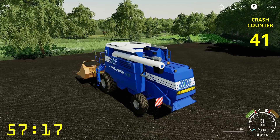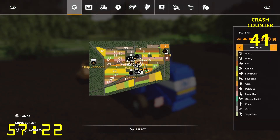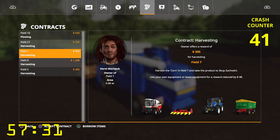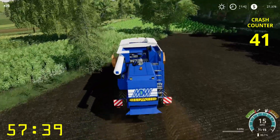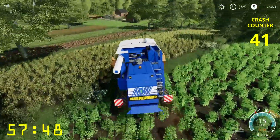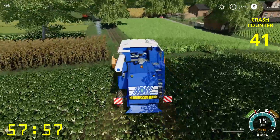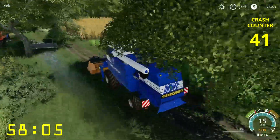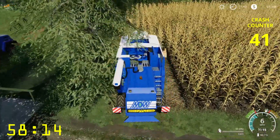All right, starting in three, two, one - go! First thing we need to do is grab a contract. I wanted to do field seven first - yep, that's corn, perfect. Accept the contract. We've already got the truck down there, we just need to get the harvester down there. Let's cruise on over. Hopefully we can squeeze through here without going in the ditch - hey, we did it! All right, let's fire this bad boy up and go.